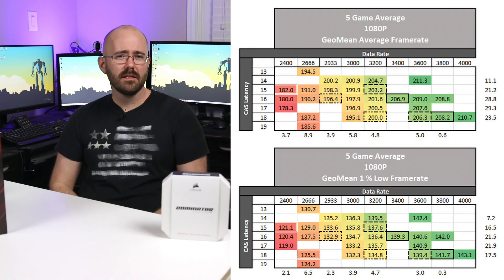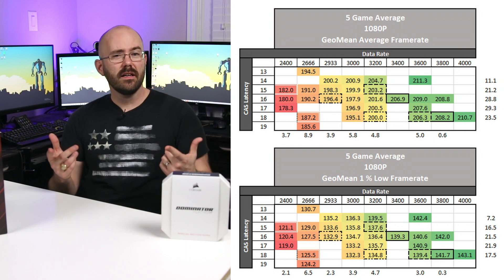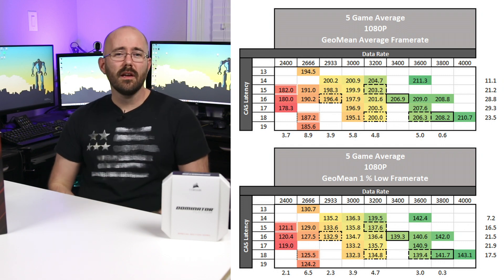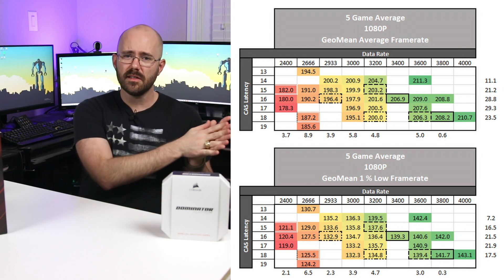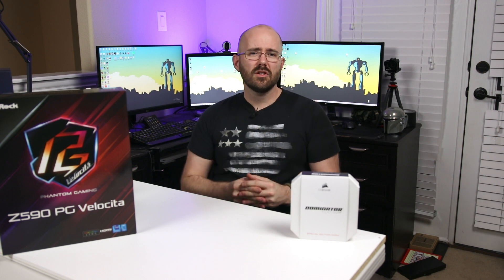Looking at the geo mean of the 5 games across the different DIMM configurations, I see between 11 and 29 FPS improvement across the different data rates, with between 1 and 9 FPS improvements with the different CAS latencies. Across the various kits, I get about a 19% improvement in frame rate between the slowest kit — 2400 CL17 — and the fastest kit, 3600 CL16. Going back to the kit-to-kit comparison, it reinforces our earlier finding that the faster data rate kit will provide the higher FPS, regardless of the overall system latency. However, it's in the margin of 2–5 FPS, so in real-world scenarios, you might not even tell the difference.